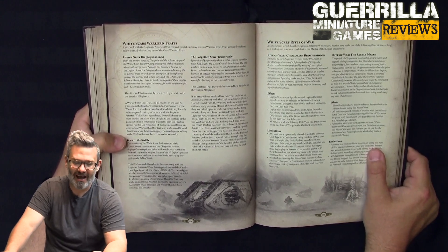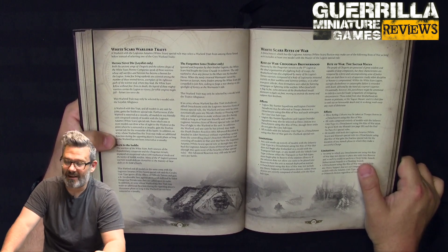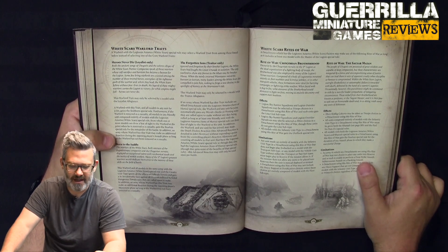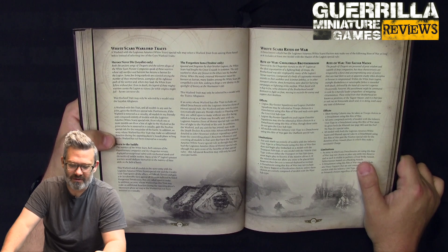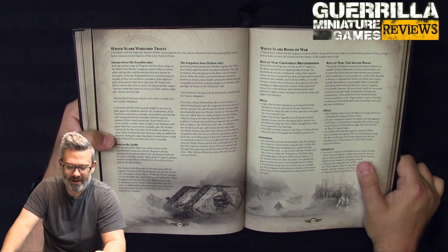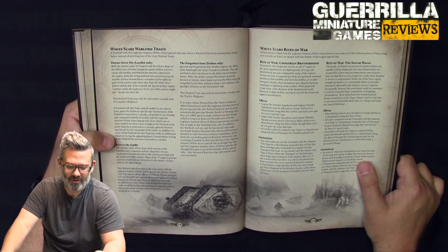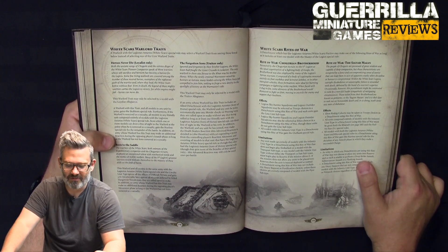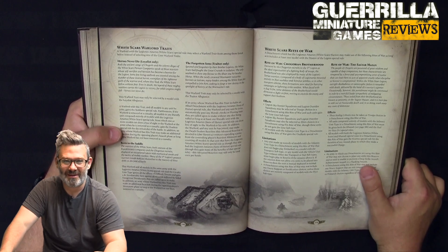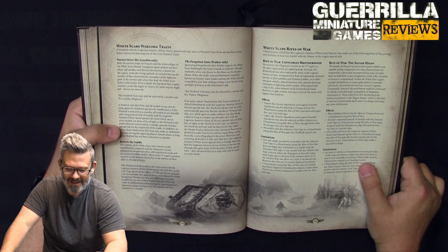Your Warlord traits. Heroes Never Die — heroes live forever in the memories of their friends. You can only take a Loyalist Warlord with this trait. The Warlord and all models in any unit he joins gain Stubborn. Furthermore, if the Warlord is removed as a casualty, all friendly White Scars units from which any model can draw line of sight to the Warlord at the point he's removed gain Fearless for the rest of the battle. In addition, an army's Warlord with this trait can make an additional reaction in the opponent's Assault phase as long as they're still alive. So basically, if your Warlord dies, whoever sees him becomes Fearless for the rest of the game.